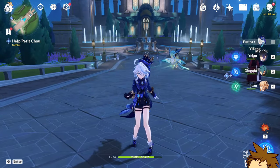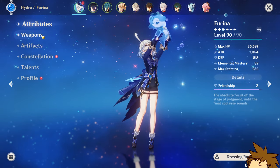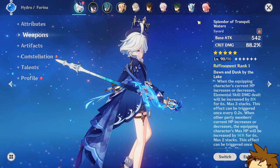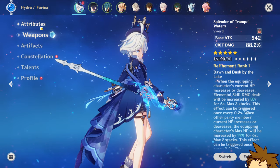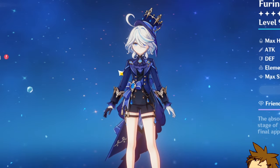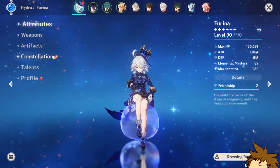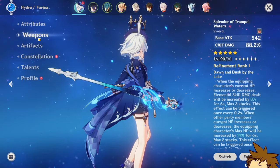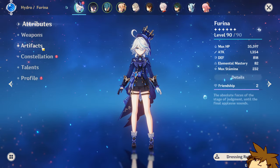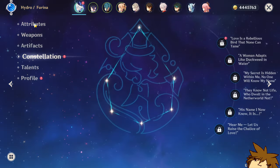I don't believe what happened myself. I was just rolling for Fiorina, getting my C0, and I decided to go for the weapon — and I got the weapon. I don't believe how lucky I got. Right after that, I pulled 20 more pulls and got her early. Constellation 1 Fiorina. That already blew my mind. I was going to test using the R1 weapon with Fiorina C0 and then C1 to see the difference, which is why I didn't activate her constellations yet.